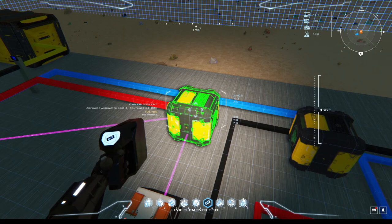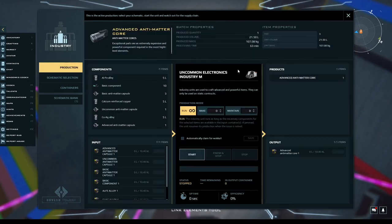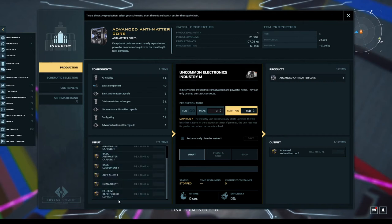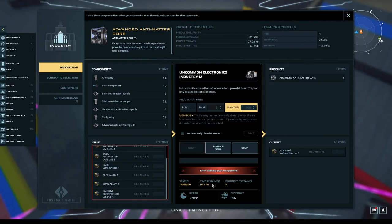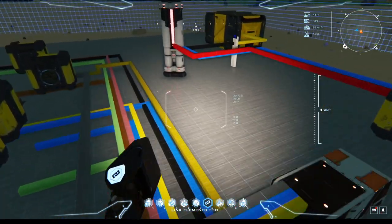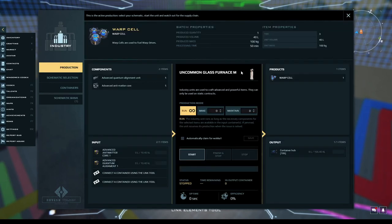The last subcomponent is advanced antimatter core. This one has seven components — kind of the same as the last one, we have basic antimatter, uncommon antimatter, and advanced antimatter, along with some basic components. Each one of these takes about 63 minutes. This is what takes the longest — it even takes longer than the warp cell. The warp cell schematic has two components: just the advanced antimatter core and advanced quantum alignment — the last two components we just made.